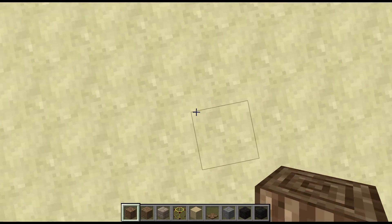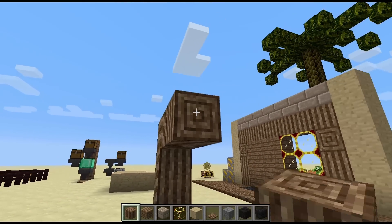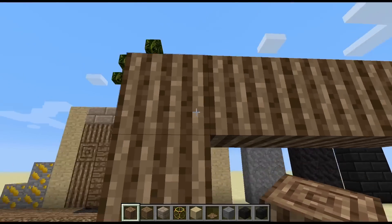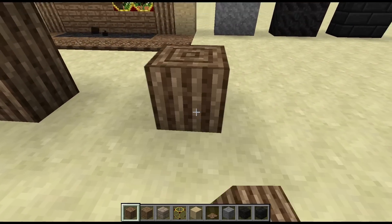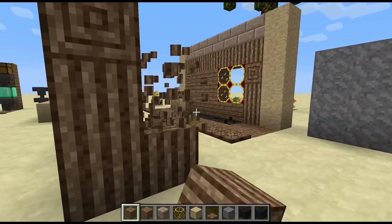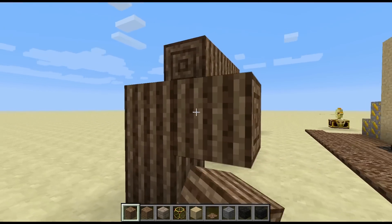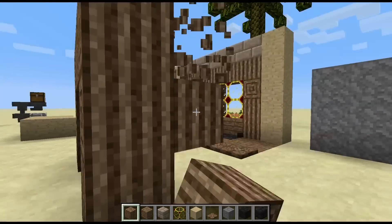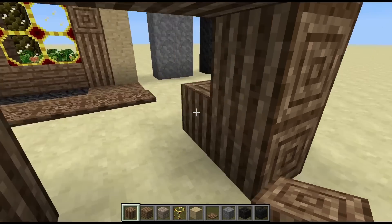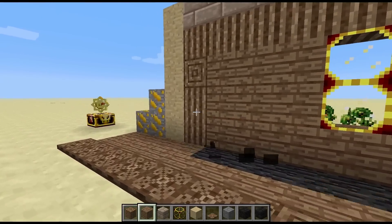Next we have the ancient wood pillar, which has an interesting property. It has these stripes going up, but when you start placing it sideways the wood grain still goes up and down. So no matter how I place it, the grain always goes up and down. I don't know if that's supposed to happen like that, but it is kind of cool to be honest.